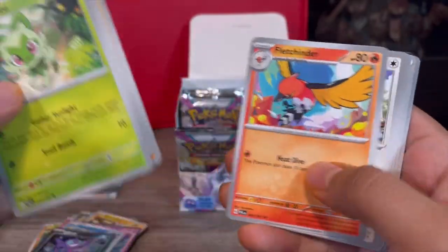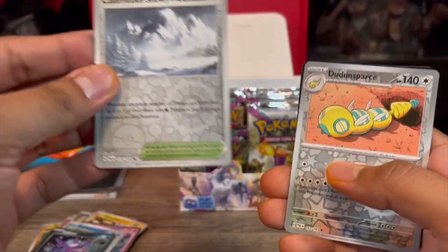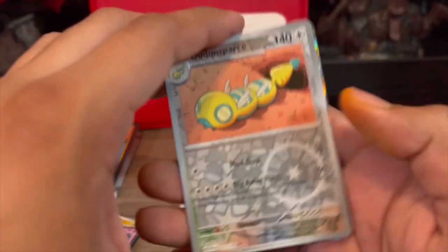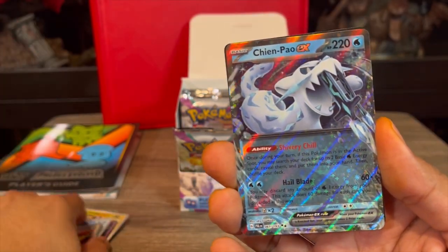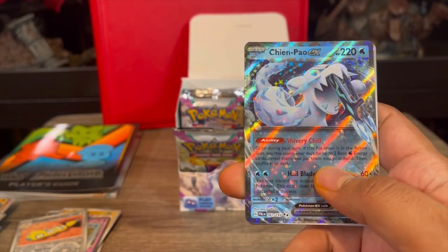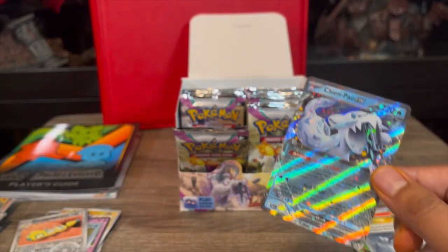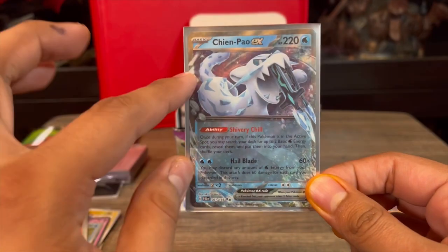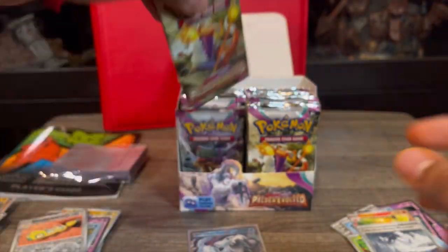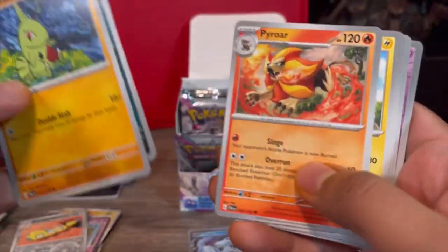Over five packs now with no hits - it's looking good for the right hand side. We put the Sprigatito here and Calamitous Snowy Mountain. Finally we have a hit - Chien-Pao! I pulled this one yesterday but I don't mind pulling it again since I'm building a deck out of it. Let me sleeve it up in my Muse sleeves from a Fusion Strike ETB. I think I need three or four for the deck, so let's aim for four.